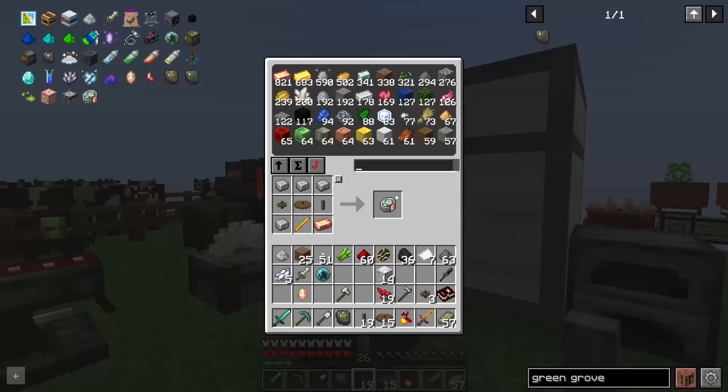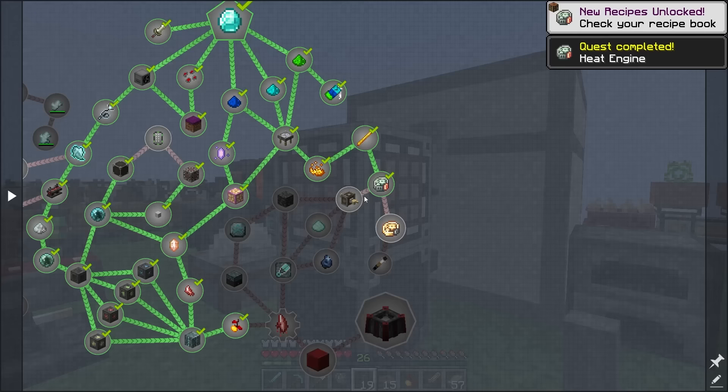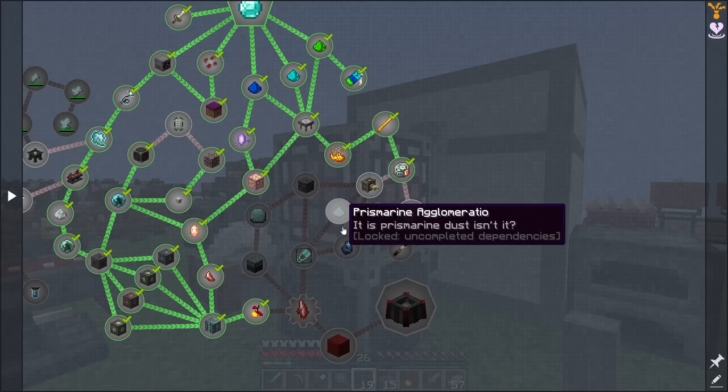Using the blaze rod we can make a heat engine, which unlocks access to deployers. In order to upgrade our altars to the next level we need to work through three quest lines: Gobba Globet, Rismarina Globet ratio, and Deep Slate. But now is the perfect time to finally set up that mob farm.